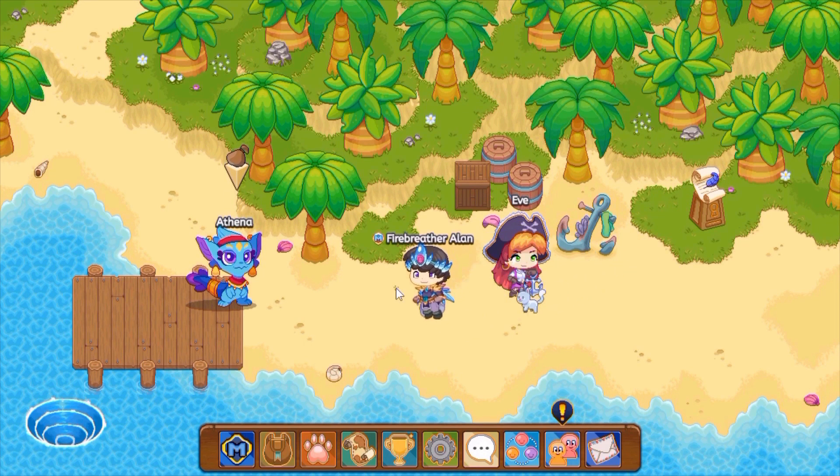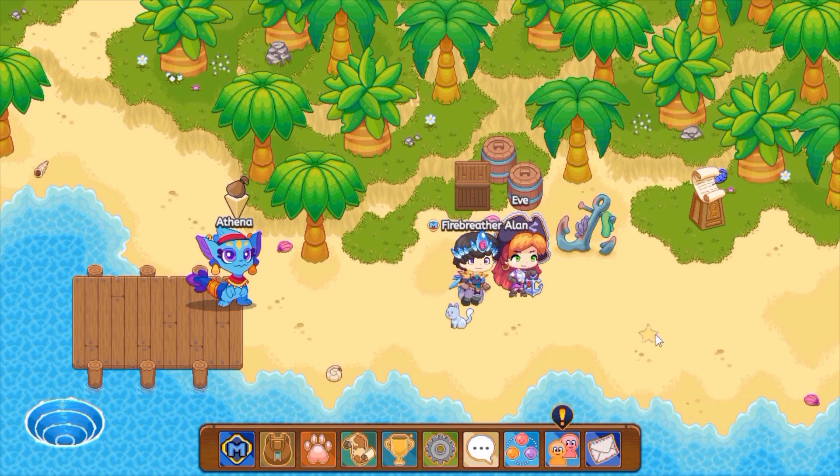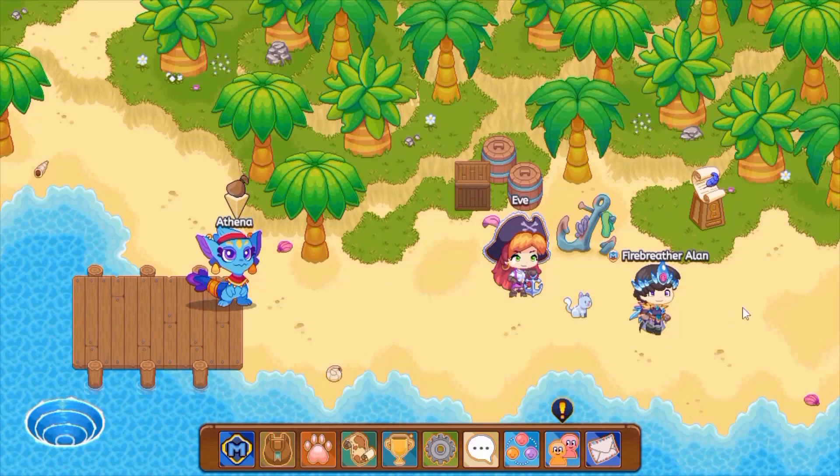You guys might be wondering, what else can this thing do? Well, it's a water type pet. It evolves into the squabble and the squirrel. Both of these guys look super cool and this is one of the oldest pets in Prodigy.